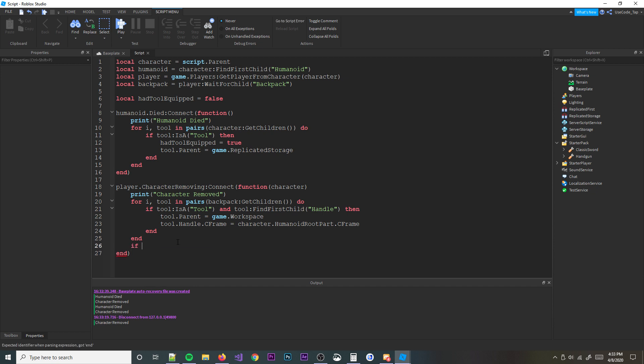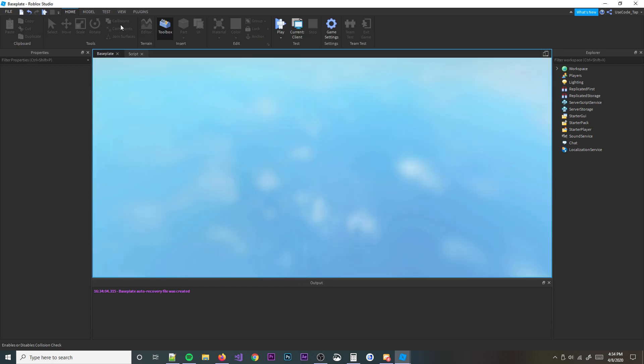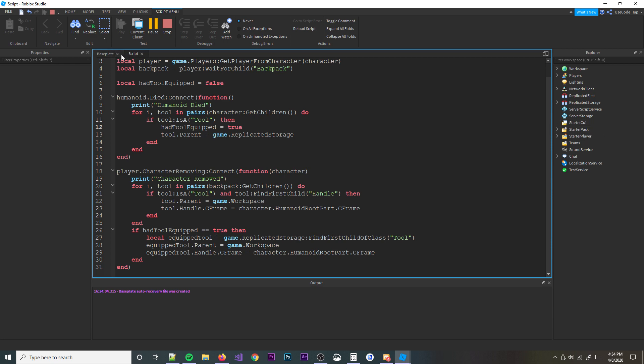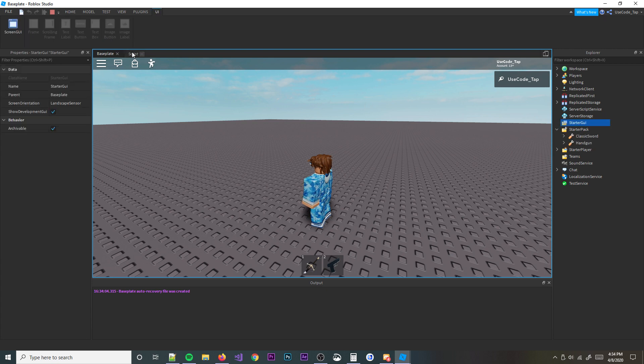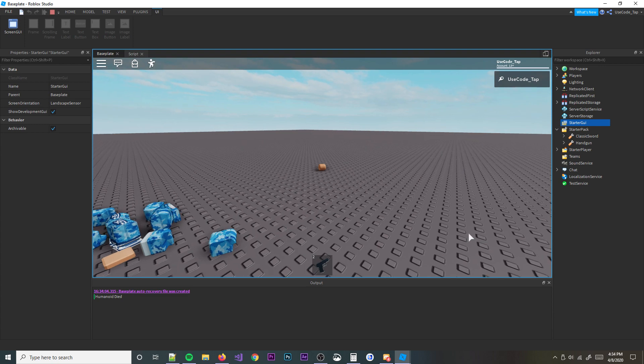Back in CharacterRemoving, we add: if hadToolEquipped == true then local equippedTool = game.ReplicatedStorage:FindFirstChildOfClass('Tool') and then equippedTool.Parent = game.Workspace, and equippedTool.Handle.CFrame = character.HumanoidRootPart.CFrame. Note: if you have many players dying simultaneously you'll want a folder or table per player to avoid tools overlapping, but for this example this works fine.